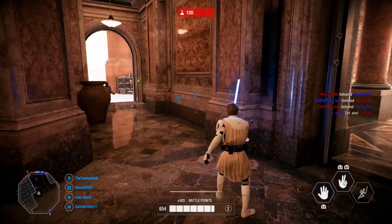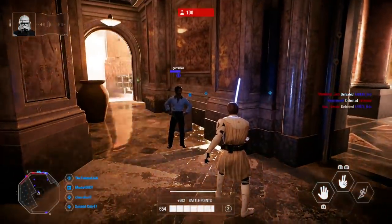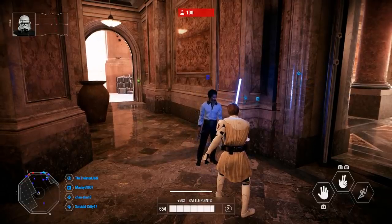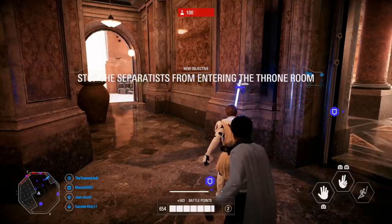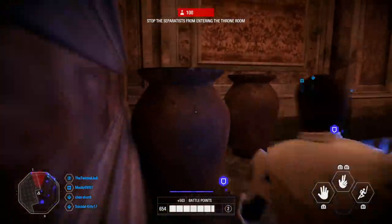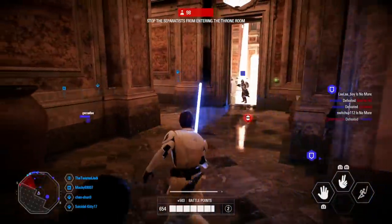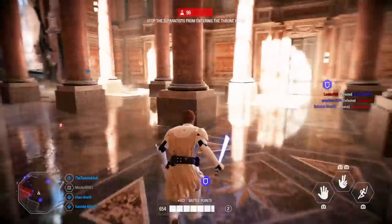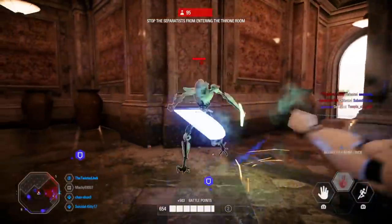Quick to anger at times, Anakin's Passionate Strike is an overwhelming vertical slash he's used in many Clone Wars fights to break through his enemy's guard — just as he used against Count Dooku before disarming him. Even the strongest Sith Lord's block will be rendered useless against this heavy attack, as it deals full damage against a blocking enemy. This ability deals base damage of 182 to heroes and 252 to non-heroes, making it a one-hit kill for all infantry and 182 damage to heroes even while blocking.